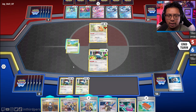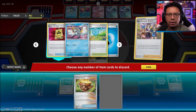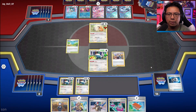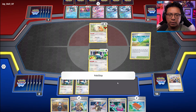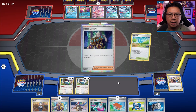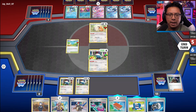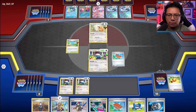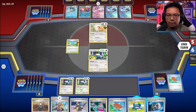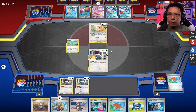Let's burn that and get rid of that Earthen Vessel. The Battle VIP Pass milling doesn't hurt us, but it mills their deck a bit further. Let's go Pokestop. Countercatcher is good, losing Boss is bad. We can Palpad for Boss and Miss Fortune Sisters. Miss Fortune Sisters is a good one here because they're an item-heavy deck. Maybe we wait for the following turn to see if we can get another Miss Fortune Sisters play.